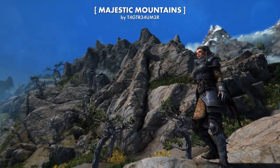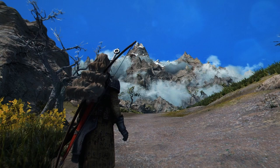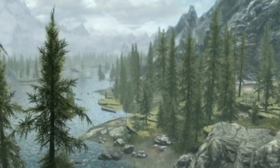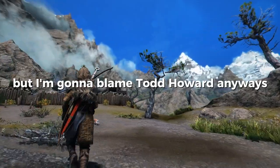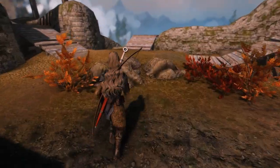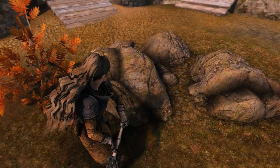Honestly, I think that all Majestic Mountains does is change how shadows work on mountains, but man, does it make a difference. Vanilla Skyrim mountains look like a big blob of pixelated chunks, and it kind of makes me want to throw up. That's probably just acid reflux or something, but I'm going to blame Todd Howard anyways. This mod also changes all the many mountains, aka boulders, around Skyrim too, so that's a bonus.